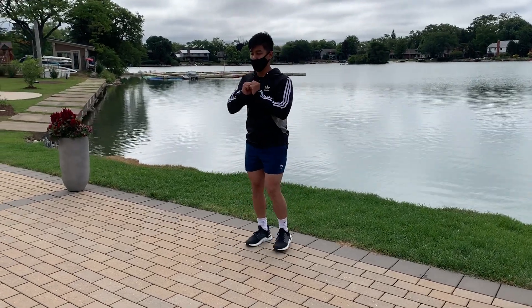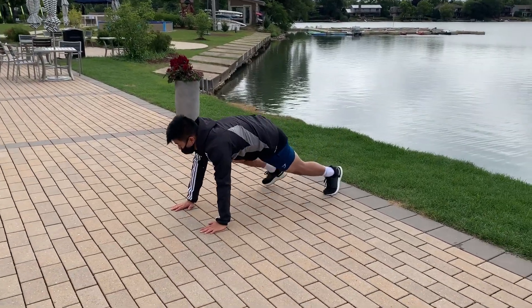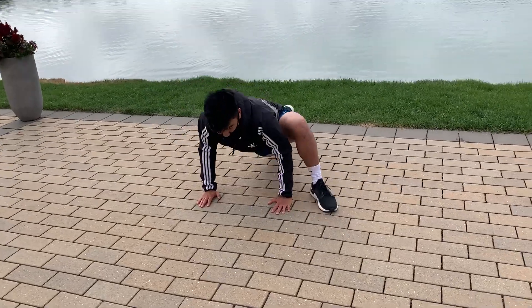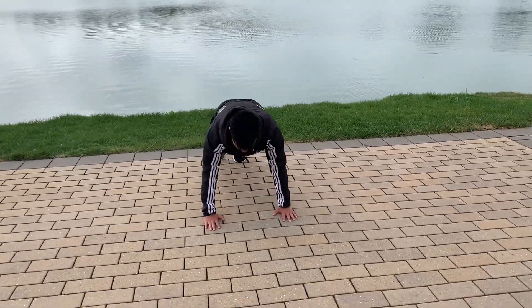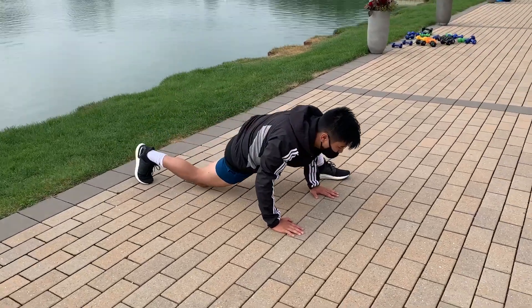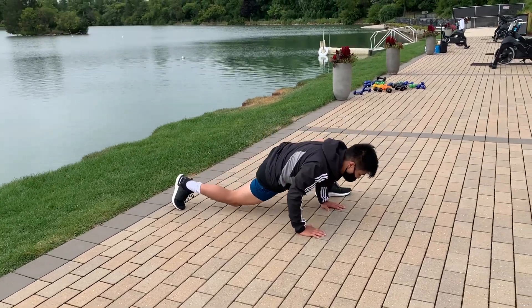After one minute, you're going to move right into plank spiders, coming out into a high plank position. Bring one foot up as close as you can to your hand, and then the opposite side. Make sure you're passing through that plank position, keeping your hips down and moving through each side. Each leg is going to be considered one point.